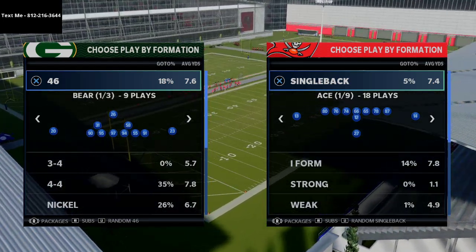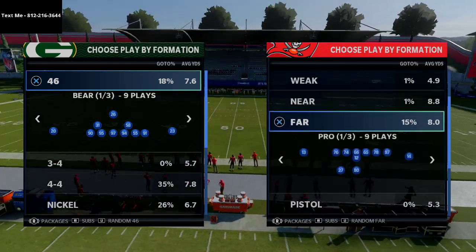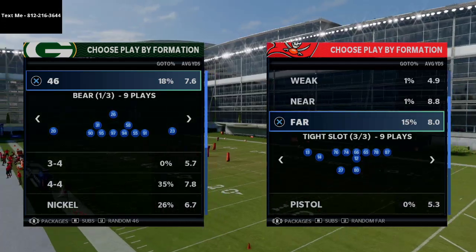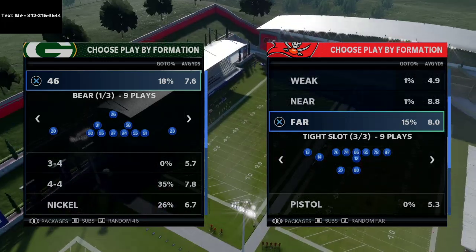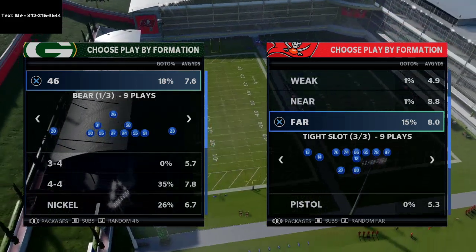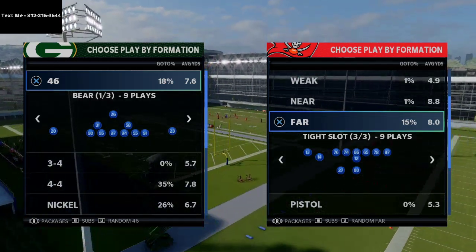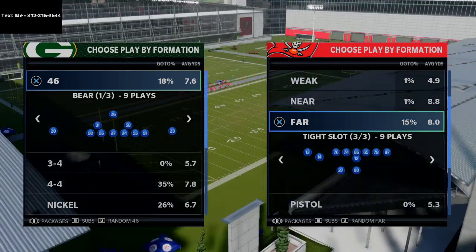What I wanted to do today is break down the Far Tight Slot formation and talk about passing from it. A lot of people say you run Bunch or Trips Tight In for heavy passing, but I want to show you how effective these two-back sets can be at passing at a very high level against meta style defenses. The route combination we're creating today is similar to what you'd see from Trips or Gun Bunch, but we're doing it from Far Tight Slot.